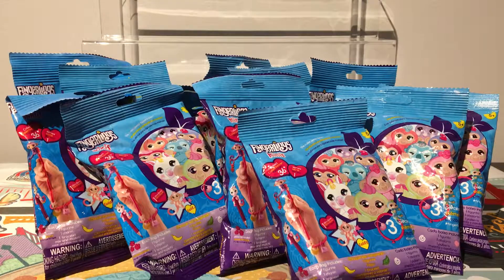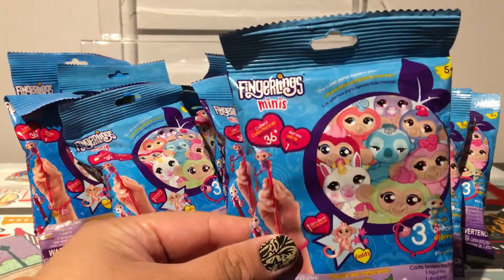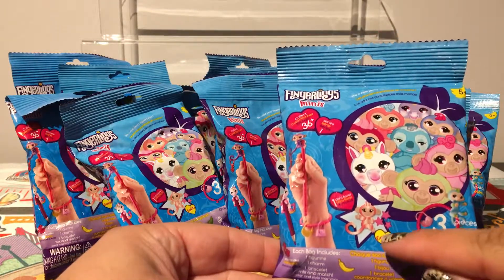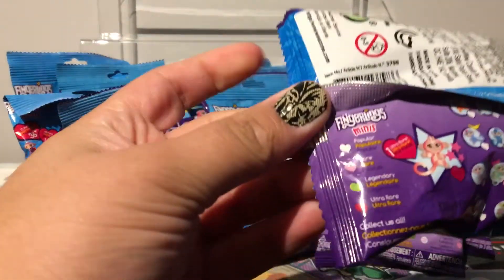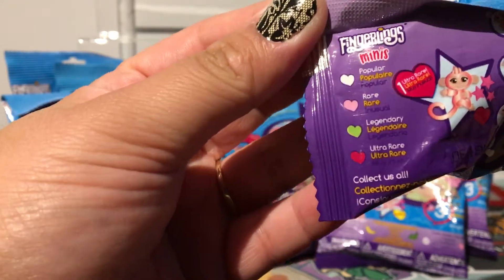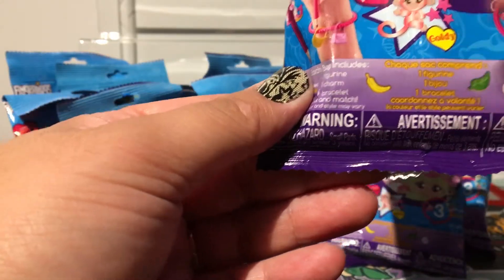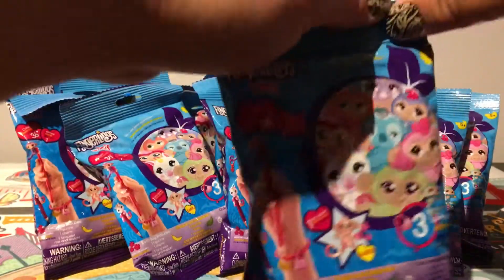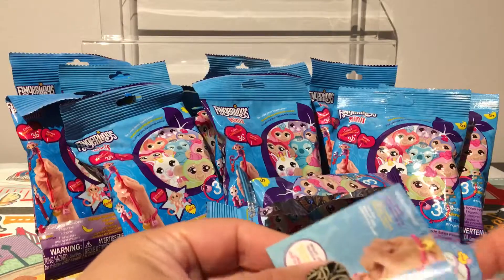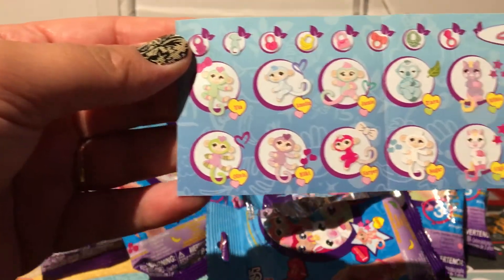Hey guys, welcome to my channel! Today we're opening some Feelings Mini — this is Series 1. You can collect up to 36 plus, including one goldie. You can get popular, rare, legendary, ultra rare, and golden ones. In every bag you get one figurine, one charm, and one bracelet.